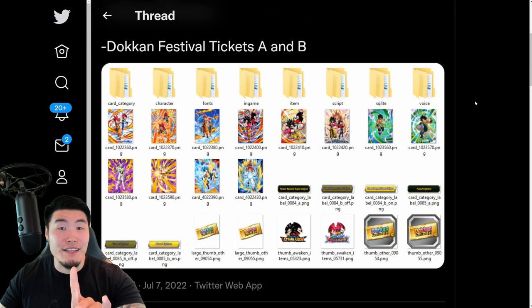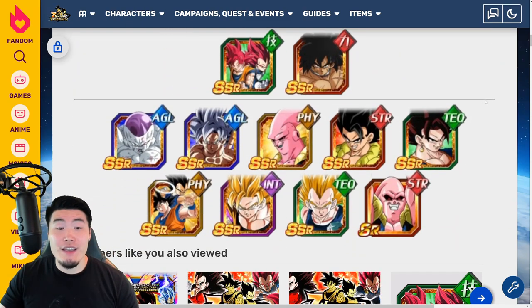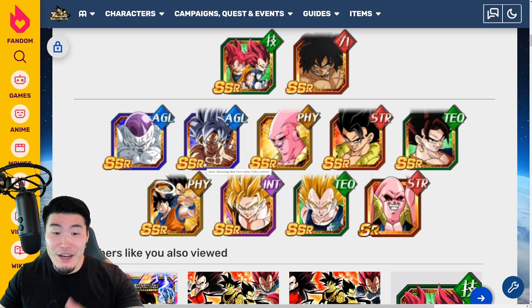One last thing before we get out of here. If you guys need a reminder for what you've been waiting for — what's coming in a couple hours — here you go. We got the LR God Boys banner with LR Full Power Frieza, LR UI Goku, LR Buu Tanks, the 5th Anniversary Gogeta and Vegito, the 3rd Anniversary Gogeta which is getting an Extremes The Awakening later on in the celebration.